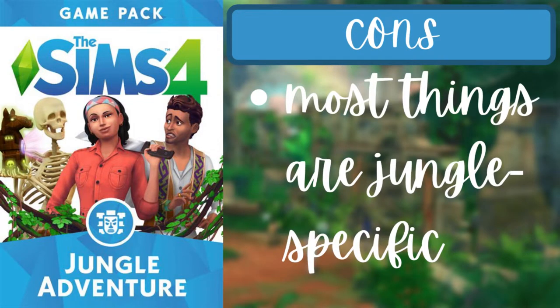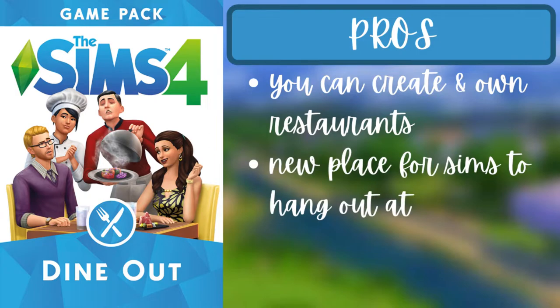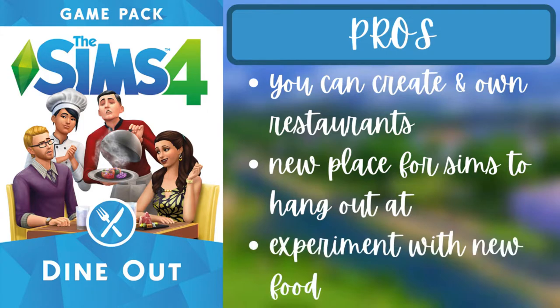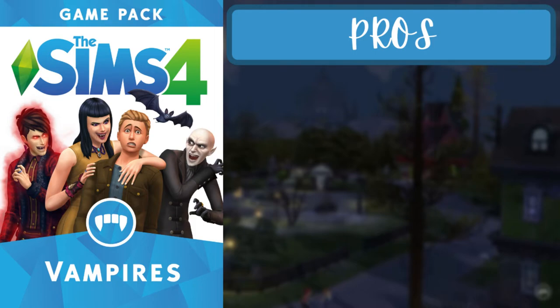The con for Jungle Adventure is that most things are jungle-specific, aside from the street vendor tables. For the second pack of the third tier, Dine Out, the pros are that you can create restaurants, there are new places for Sims to hang out, and you can experiment with new food. The con is that most things are food-specific.